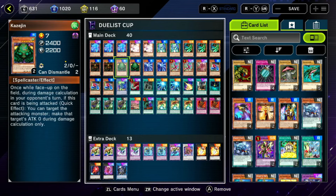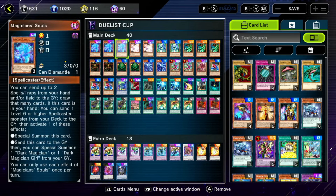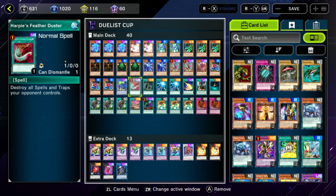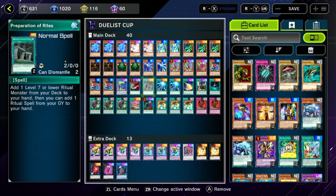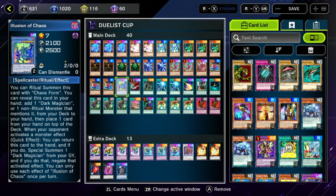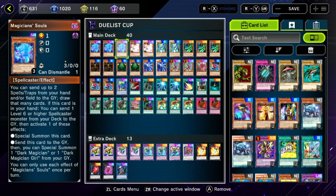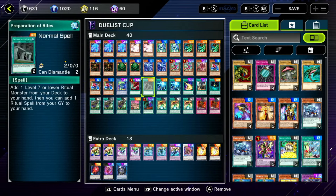We have Illusion of Chaos, which is able to search out Magician Soul. And if you don't want to get rid of Kazi Jin, Magician Soul could be sent to the Graveyard as the cost for switching to the field. Preparation of Rites can get Illusion of Chaos to hand — and if it serves as a dead card, it's easily gotten rid of by Magician Soul, which will let you draw a card.